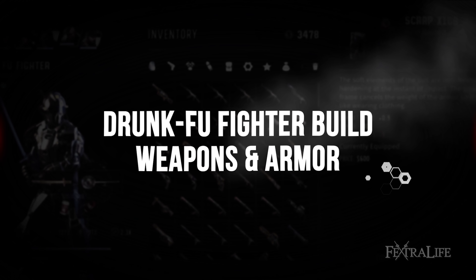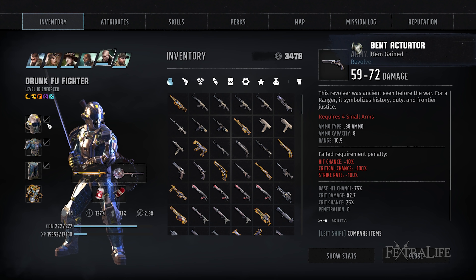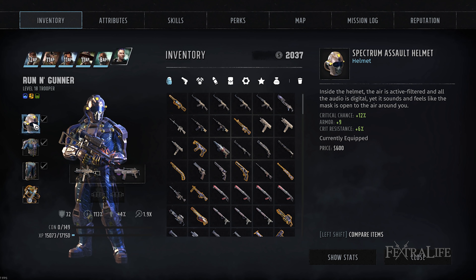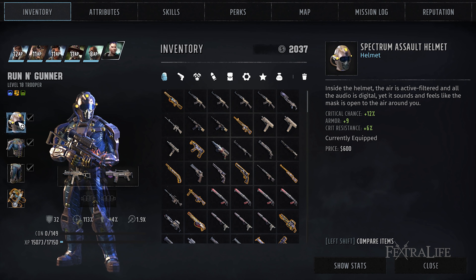The weapons we use for this build are two bladed weapons, and it doesn't particularly matter which two you use, but you want to aim for the highest damage ones you can find. It's necessary to have two equipped in order to gain extra combat speed from the Striking Distance perk. Make sure to mod them to do increased critical or increased hit chance. The armor you want should provide the highest possible protection for the amount of strength you currently have. By the end of the game, this should be power armor, but you'll also want to use a helmet that provides critical hit chance. Be sure to mod your armor to take even less damage and boost your combat speed.